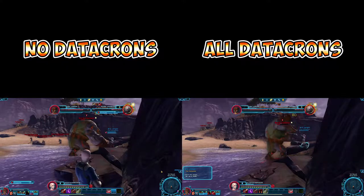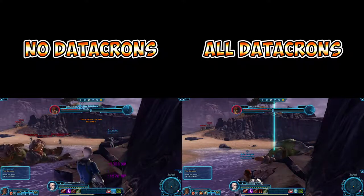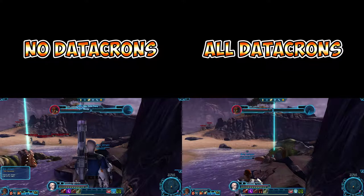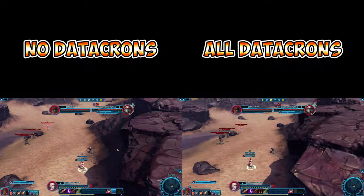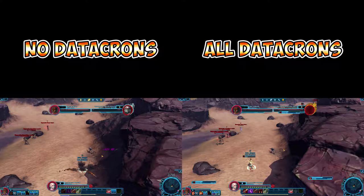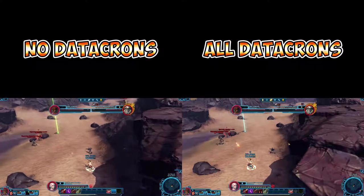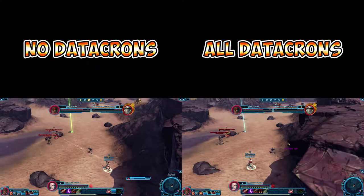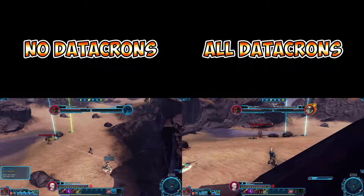Okay, that fight was pretty close. What we tended to find is our champion would die three to four seconds faster in combat when the All Datacrons Commando is fighting versus the No Datacrons Commando, but this varied from fight to fight. As a second test, let's put our companion up against a group of NPCs. On the left our No Datacrons Commando, on the right our All Datacrons Commando. In this fight you can see the time to kill all three of the NPCs was nearly identical.